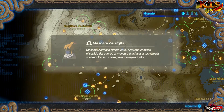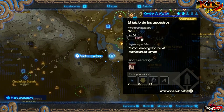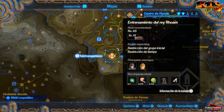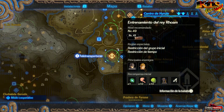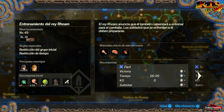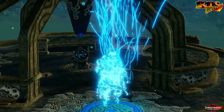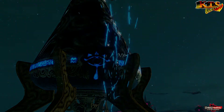Y máscara de sigilo para Link. Permitidme: entrenamiento del Rey Roam. Lo primero que voy a hacer es venir aquí a disfrutar. Parece que vamos a encontrar un nuevo gorro incluso para Link. El Rey Roam anuncia que también comenzará a entrenar para el combate y los soldados que se enfrenten a él deben prepararse. Lo tenemos al nivel 49 — hora de probar un nuevo personaje, el mismísimo Rey de Hyrule.